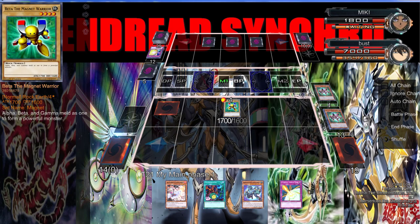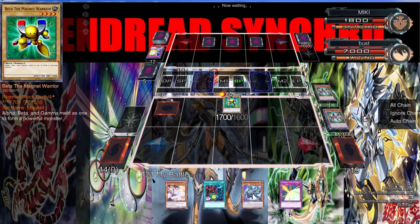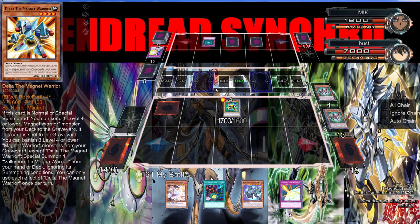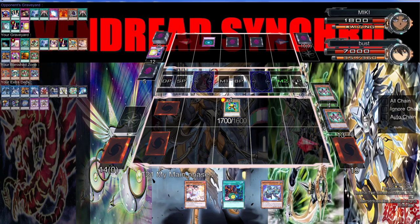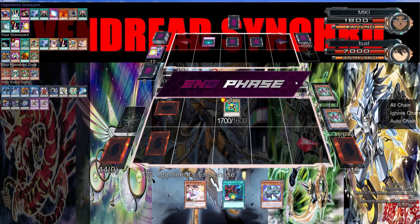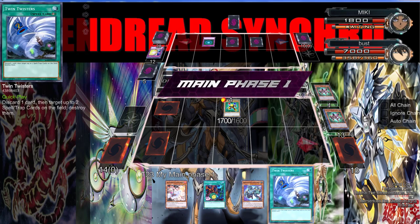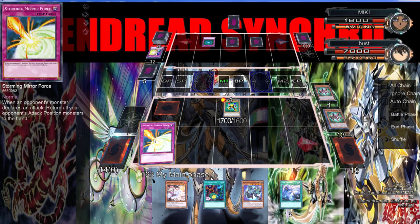Oh, Link Spider — we can go into a Link Spider. But man, I messed up — I dumped the wrong card with Delta. Gravity Bind? Oh my god, are you serious right now? Gravity Bind! This is good. At first I was upset but now I'm just ecstatic because I'm just losing to the randomest cards. There's Twin Twisters. I'm going to wait — I shouldn't wait.